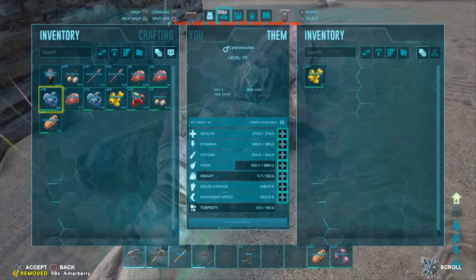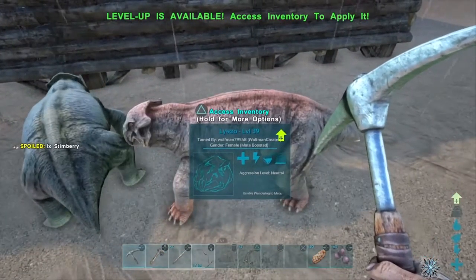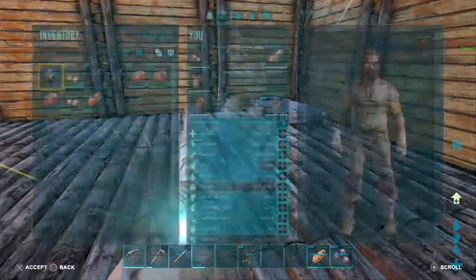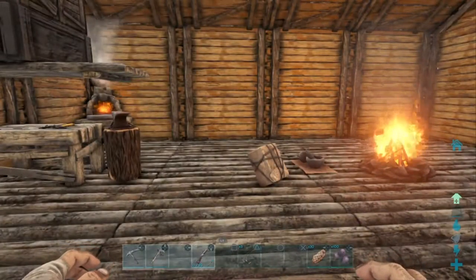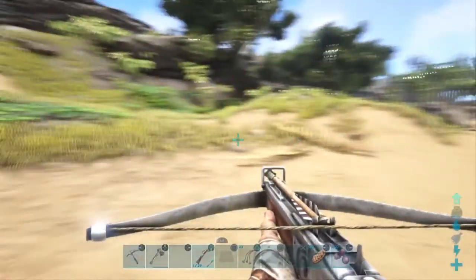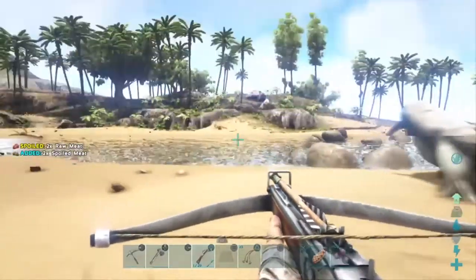Let's see what our next objective is and what we should move on to crafting. Alright, I figured out what we're going to do today. I was going to collect some narco berries to make more narcotics, but I realized we really really need to get a berry collector because it was taking a ton of time just to go and collect those berries. So we're going to take a look around and see if we can find a trike or maybe a stego - something along those lines to help us out.